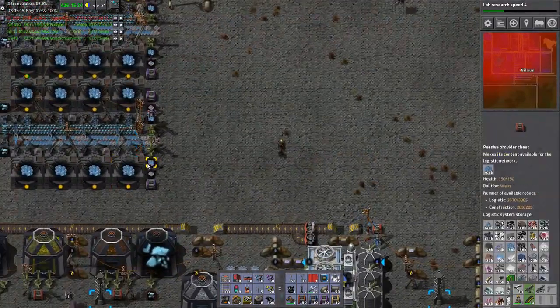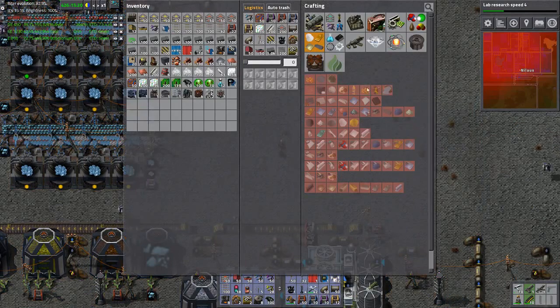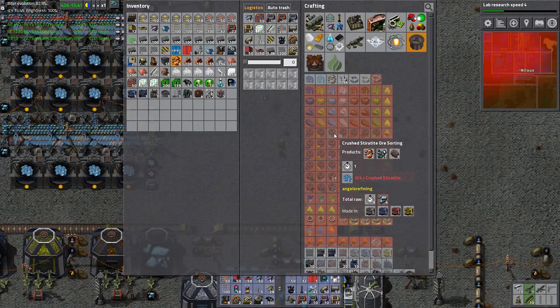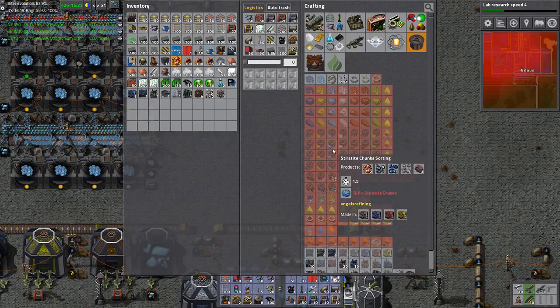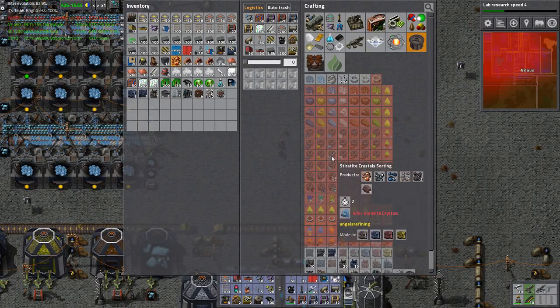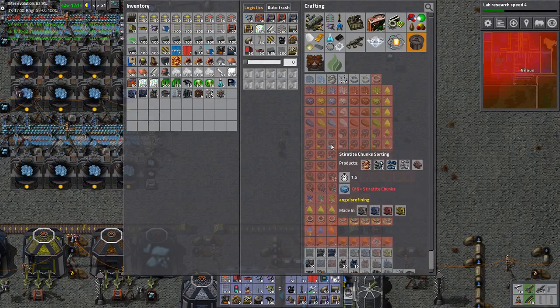Sitterite — what will sitterite become? Styrotite. That becomes the majority if I just sort the crushing. If I move further up I also get some, actually. What about this one? I think this one would be nice. So let's get some chunking done.